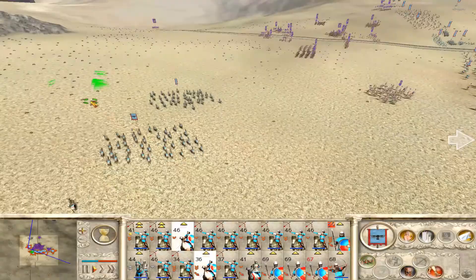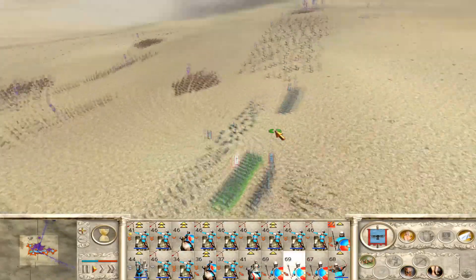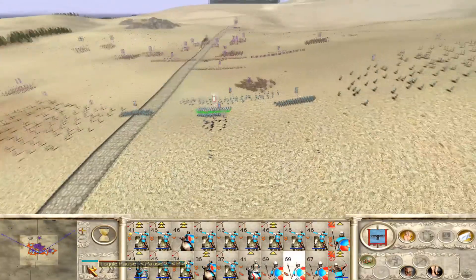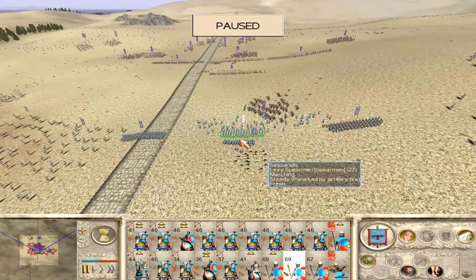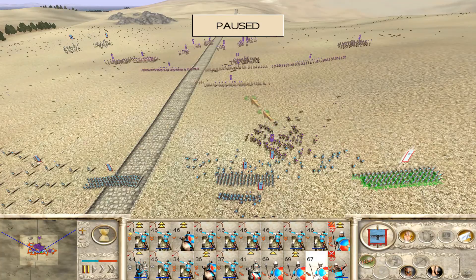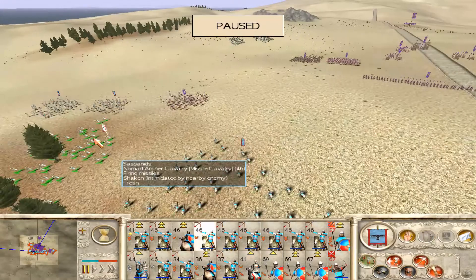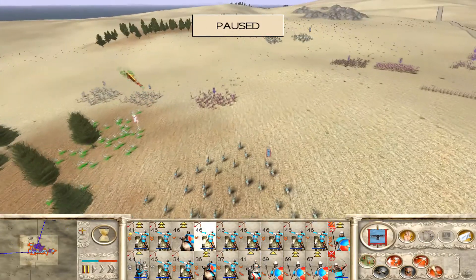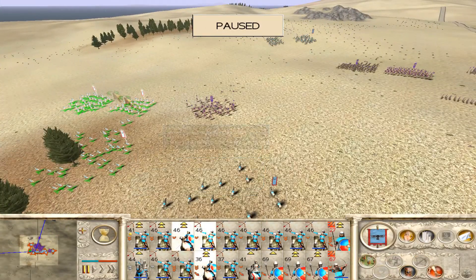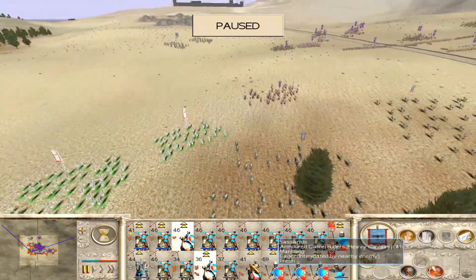So we have our camel riders swooping out to the left flank, while our core of six units of horse archers are basically going to be supporting our infantry in the main line. I paused it there quickly because we need to order all of our units in. At this point we're basically going to charge almost all of our infantry units into that cavalry unit that got the charge off.